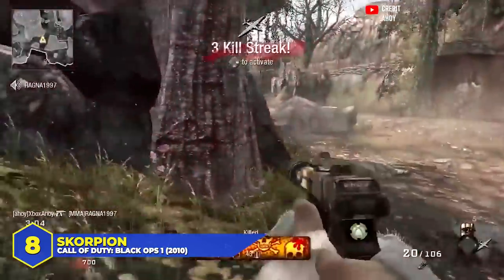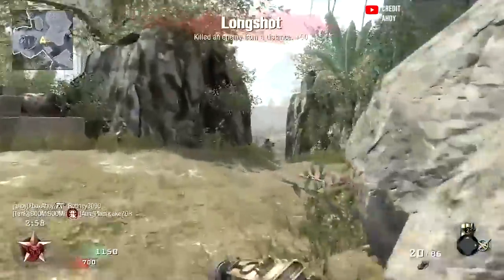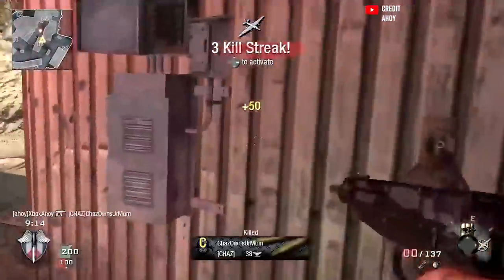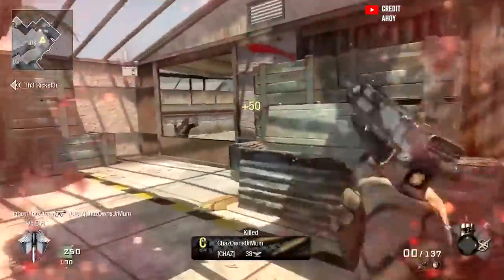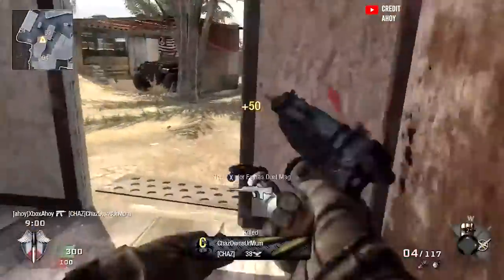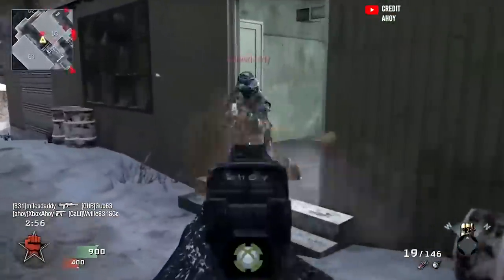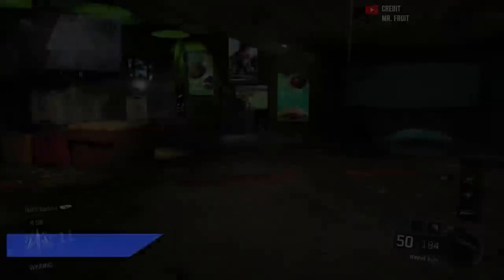At number 8: the Scorpion in Black Ops 1. When it came to SMGs in the original Black Ops, most people had one choice — the AK74u was superior to everything else. But every once in a while you'd see somebody running akimbo Scorpions, and they weren't bad. They had a low fire rate and average damage, but the Scorpion was one of the few SMGs you could dual wield. When you ran them that way and stuck to close quarters, they blasted through people and showed off their true potential.